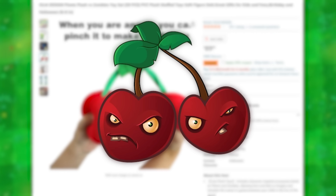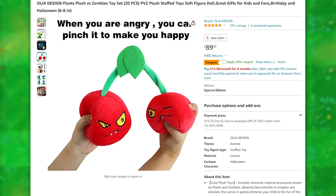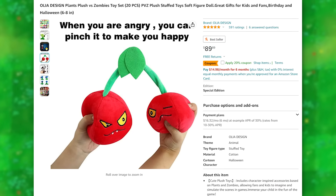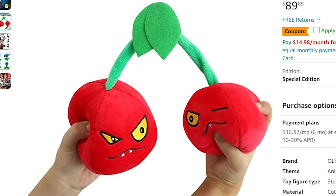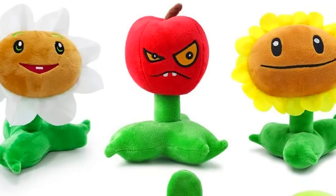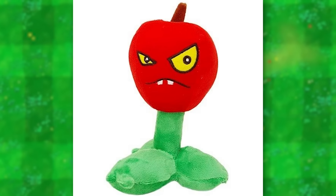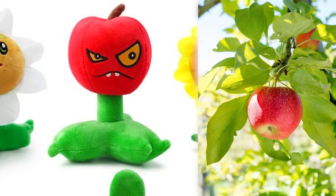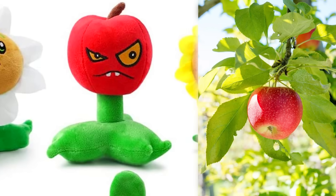This one at least gets the cherry bomb design mostly correct, but for some reason it says, "When you are angry, you can pinch it to make you happy." What is this supposed to mean? Is this like the game mechanic the plushie comes with? There's also this cherry bomb plushie that for some reason is one cherry on a stem. He also has this little thing on the top like it's an apple, but that doesn't make sense because apples don't grow from the ground like this.